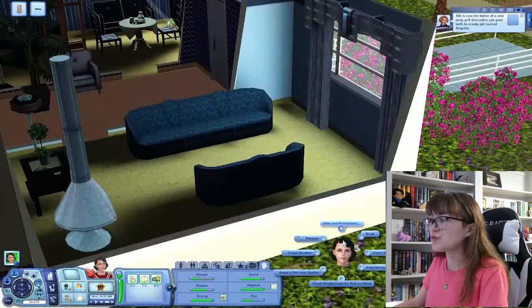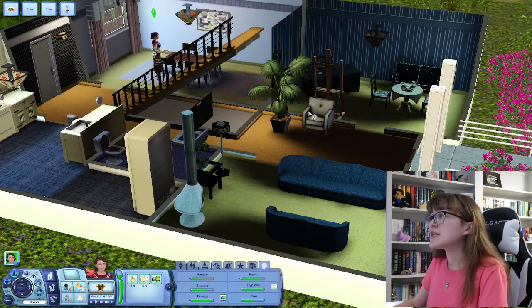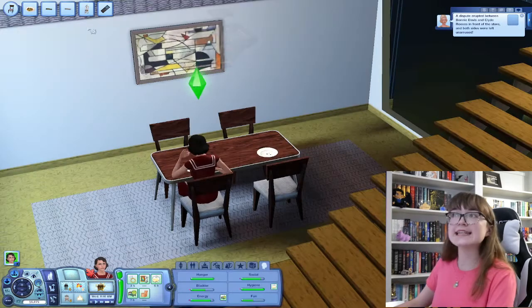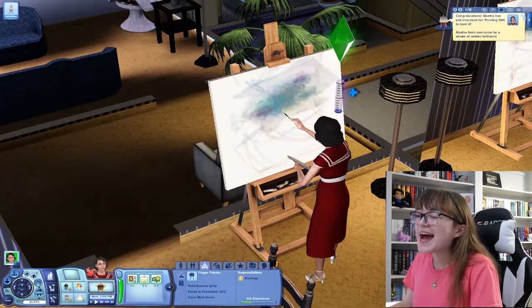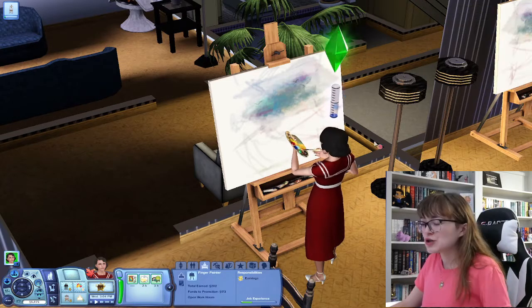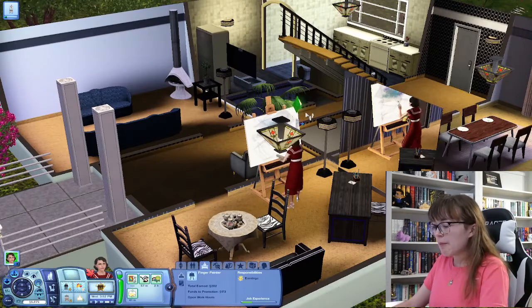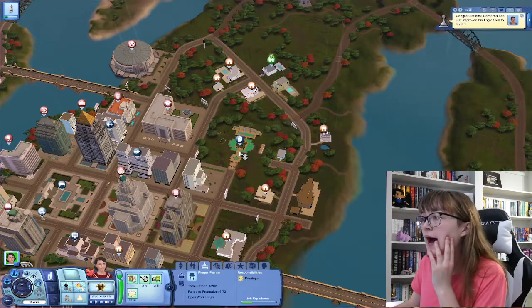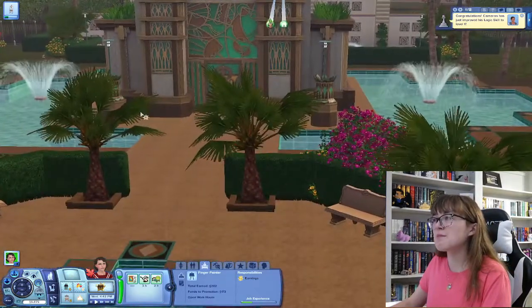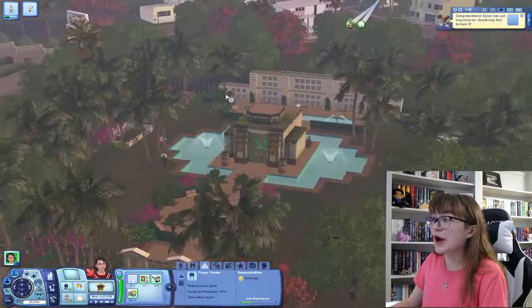After she gets some food, she's going to recycle these and then spend Wednesday painting because tomorrow is when we're having another party. We're going to fix plumbing to earn some simoleons. She is now level 6 in the painting skill. She feels overcome by a stroke of artistic brilliance. I'm so excited. I don't know when we're going to have them get married, but I kind of want them to get married at this cemetery because it's such a beautiful place. It looks like somewhere you get married — if it wasn't raining.